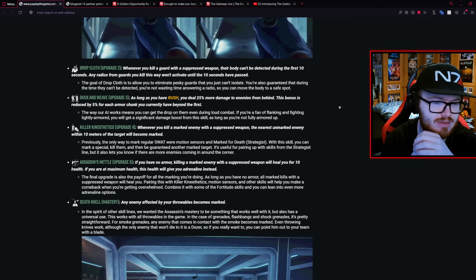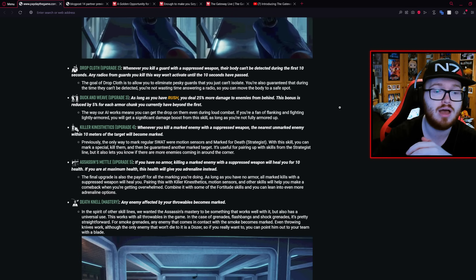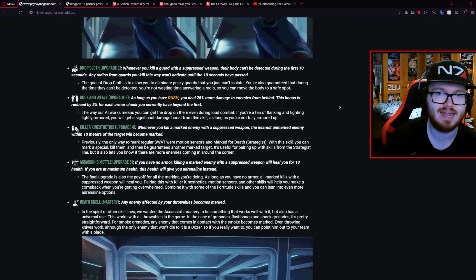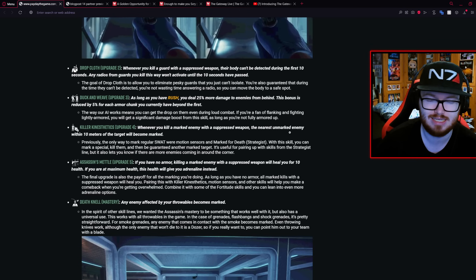Then you've got Killer Kid Aesthetics. Whenever you kill a marked enemy with a suppressed weapon, the nearest unmarked enemy within 10 meters of the target will become marked — trying to maintain marks on different enemies so you're always attacking marked enemies as you go along. That's a more automated thing that I really like. More skills like that should be the norm rather than micromanagement ones.